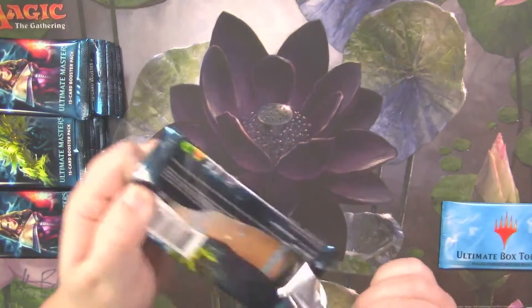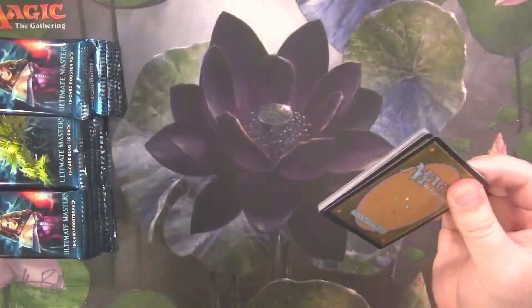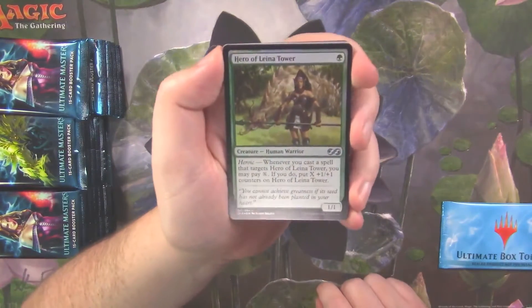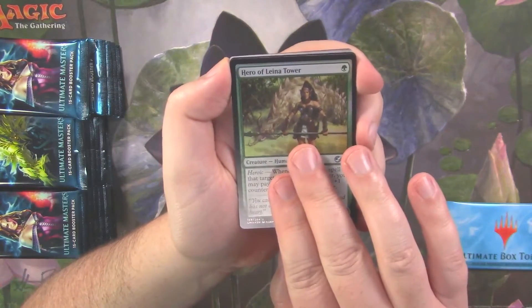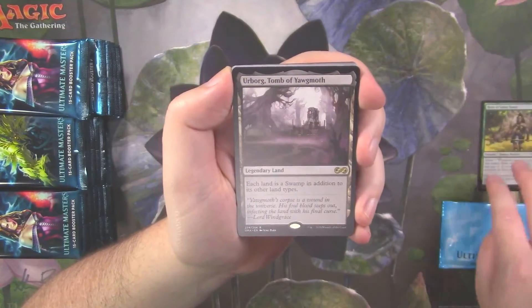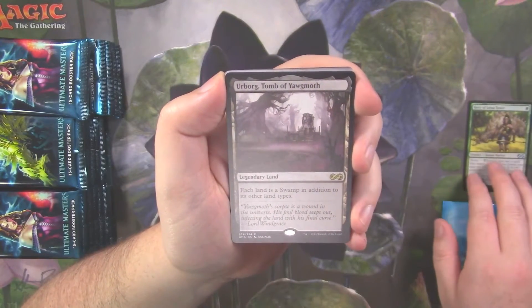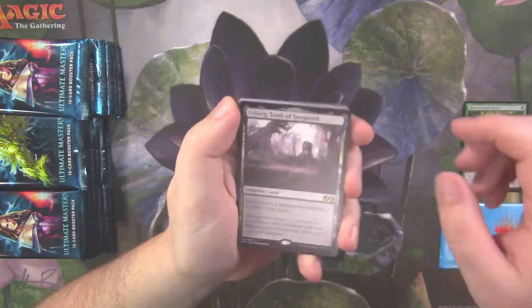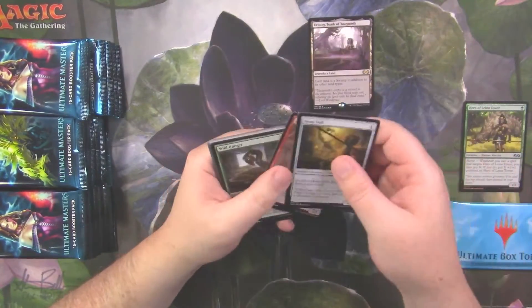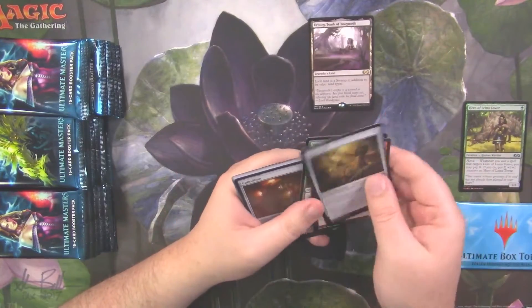First pack, let's see what we find. We got ourselves a worm token, a foil Hero of Leana Tower, and our first rare is an Urborg, which is not a bad little rare. Pretty nice rare to start on.